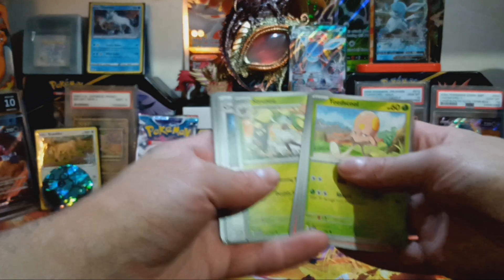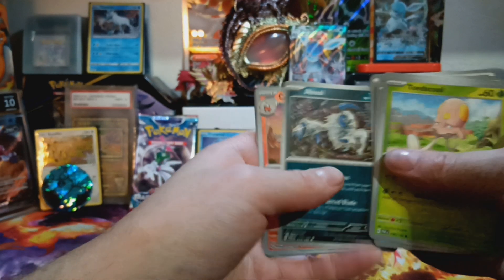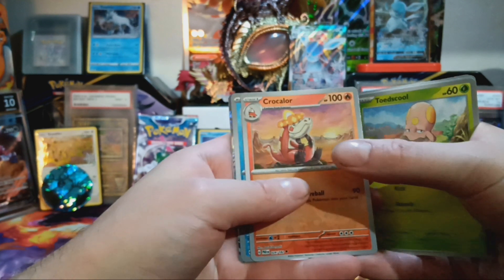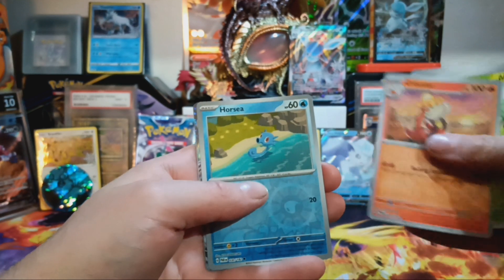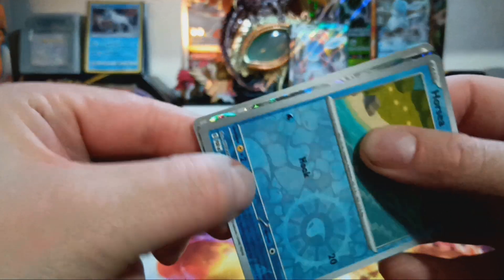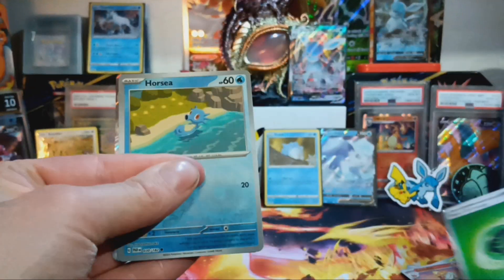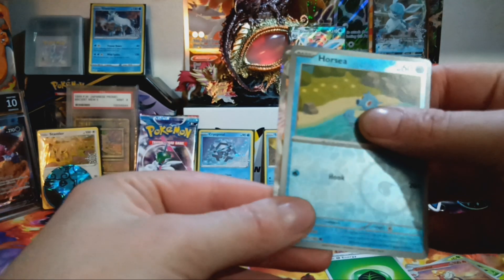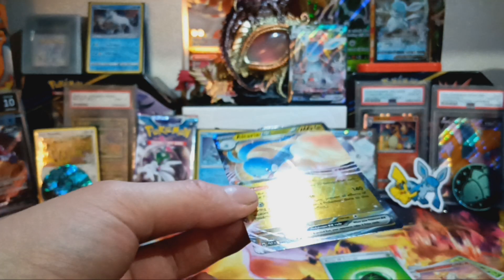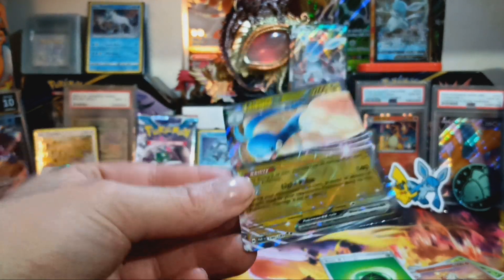Code card. We've got Tentacruel, Vullaby, Swablu, and Glaceon V — he just wanted to be in the picture! We've also got a Catcher, Absol, the evolved form of the starter, and a Horsea. We do have something here, guys — here we go! I wonder what it is... there's the energy.